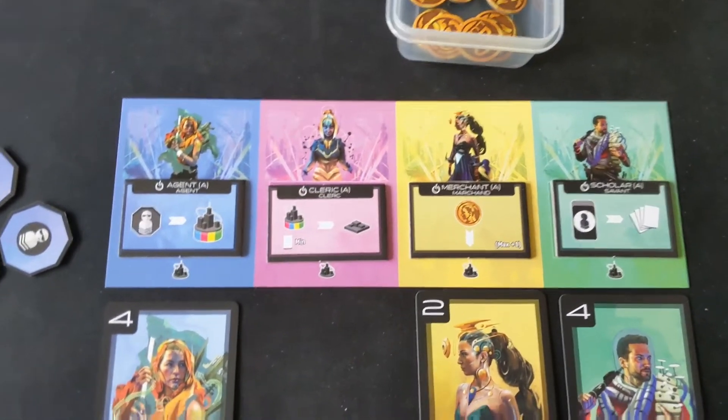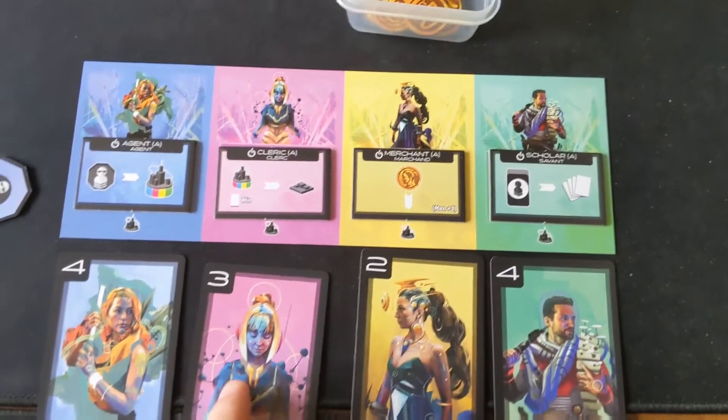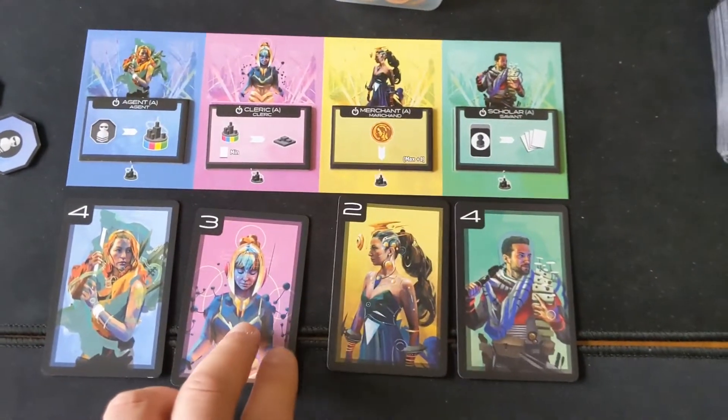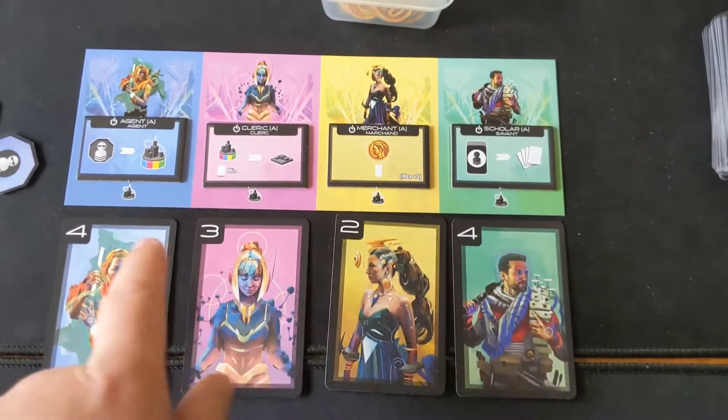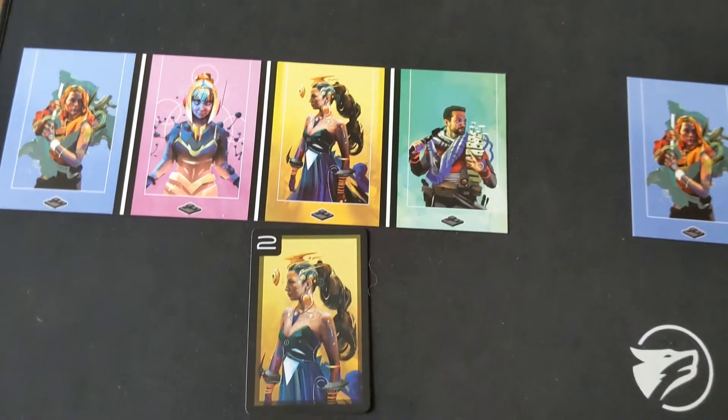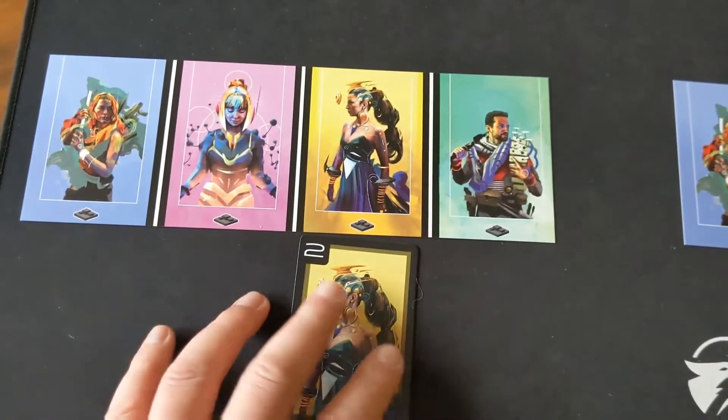You've got the pink one here — if you play a card in the pink area, you are going to take one of the other remaining cards in that city of the lowest value of that type. So I could take this one here and put it on my personal player board, which I'll explain the importance of later.